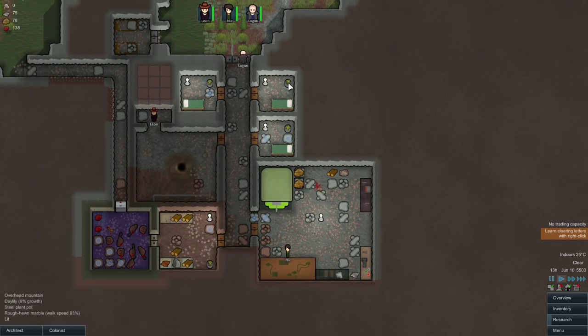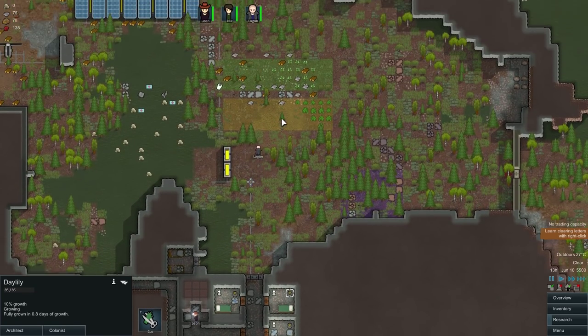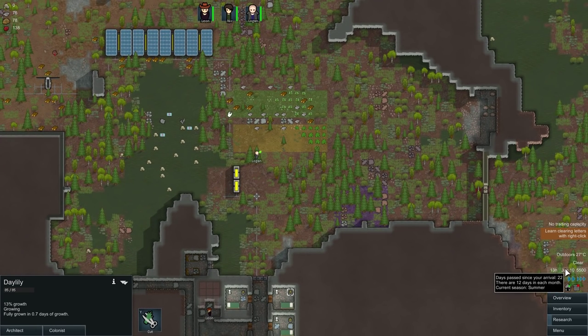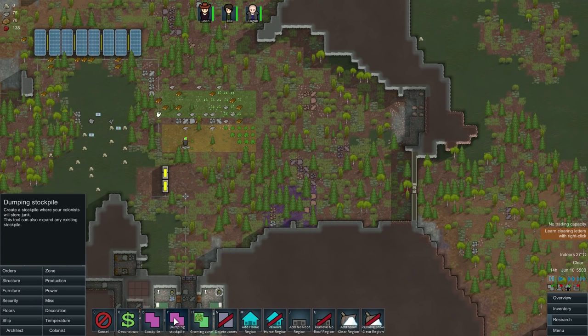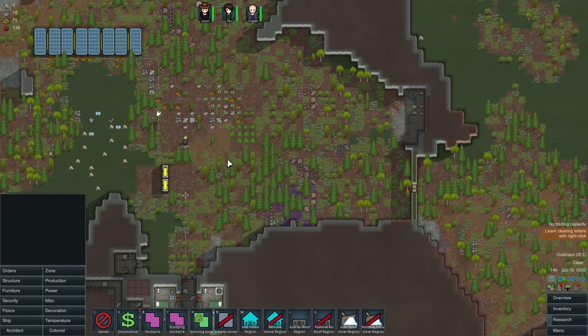It looks like Logan's actually been able to plant some of these day lilies too, so the place is looking a little bit better. We haven't been attacked, which I'm really happy about. We still have a little bit more of our growing period left — I think we go into August. So it'll probably be good if Logan can try and get some of that up and running. Actually, I might redesign the growing zones here. So we're gonna delete all of those zones, but work within them, because I've already cut down the trees.